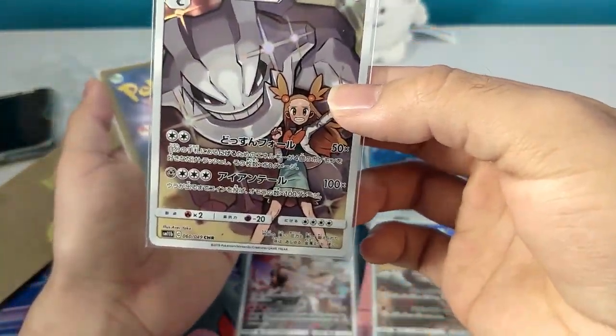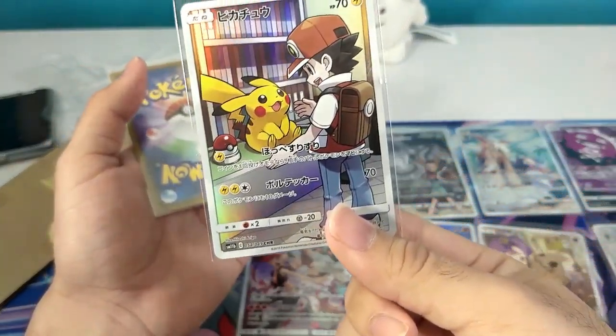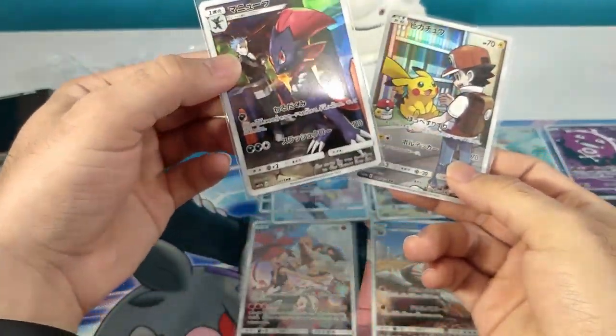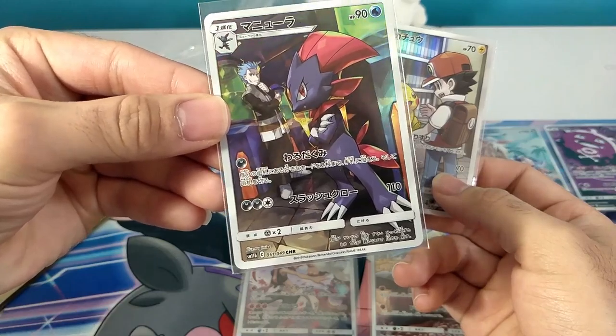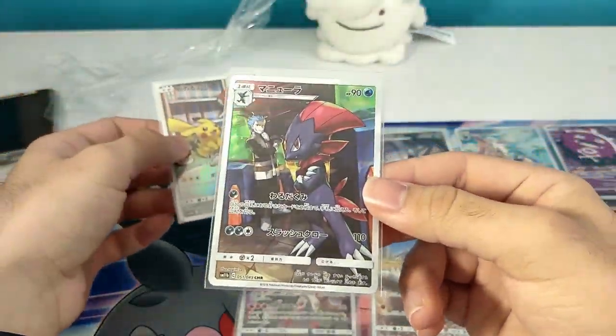We have Steelix and Jasmine. There we go — the big card: Pikachu and Red. And then at the end we have Weavile and his trainer — I forget his name. The Diamond and Pearl era is probably making a comeback this year.